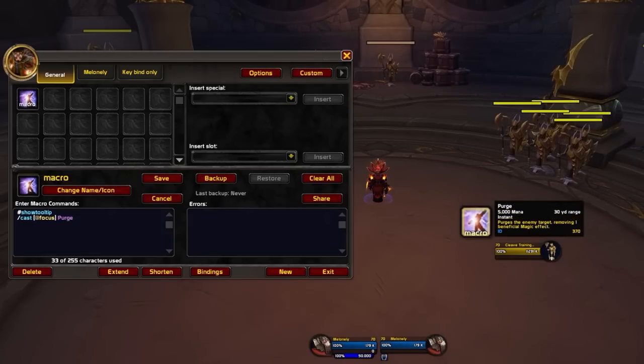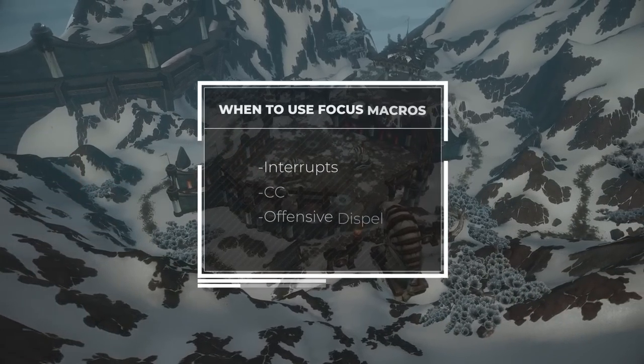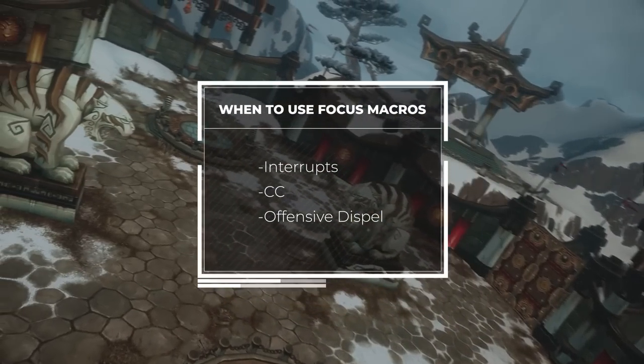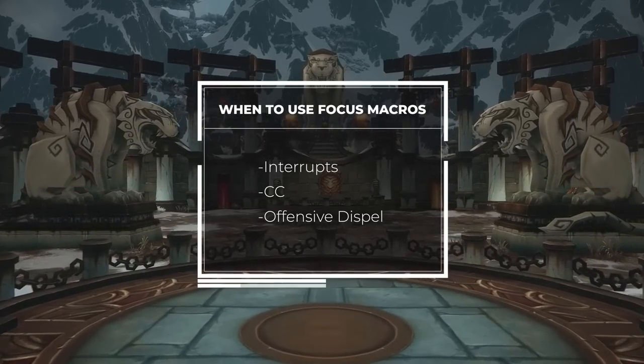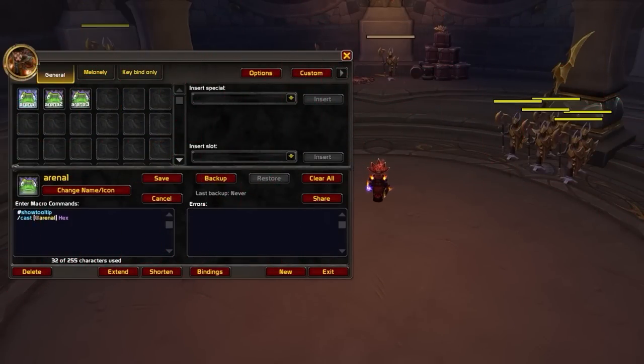Focus macros are usually the starting place for getting used to this type of gameplay. By adding an @focus command between slash cast and the spell name, the ability will automatically be cast on your focus target. You don't need focus macros for all spells — mainly highly reactive harmful abilities such as interrupts, crowd control, or offensive dispels. You can do the same for arena 1/2/3, having separate macros for each frame, and this works best for the most highly reactive harmful abilities.